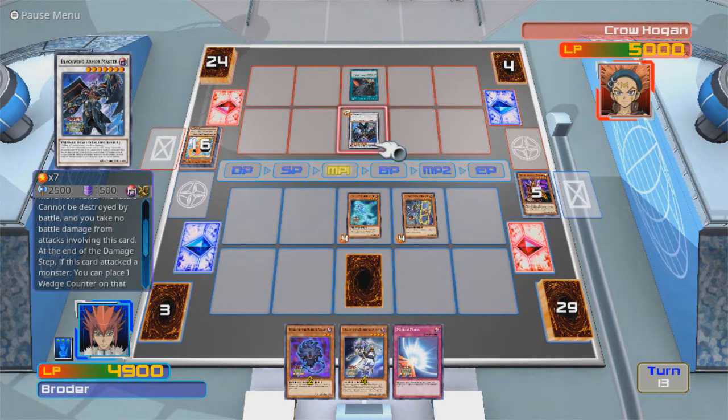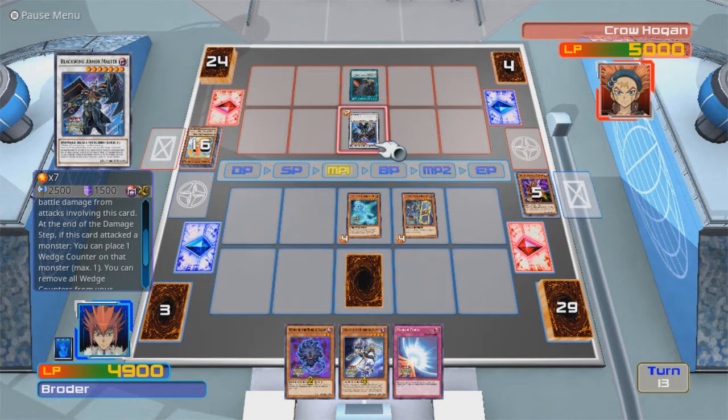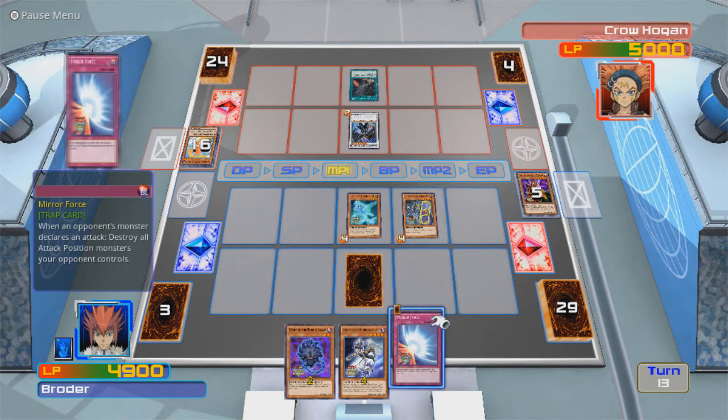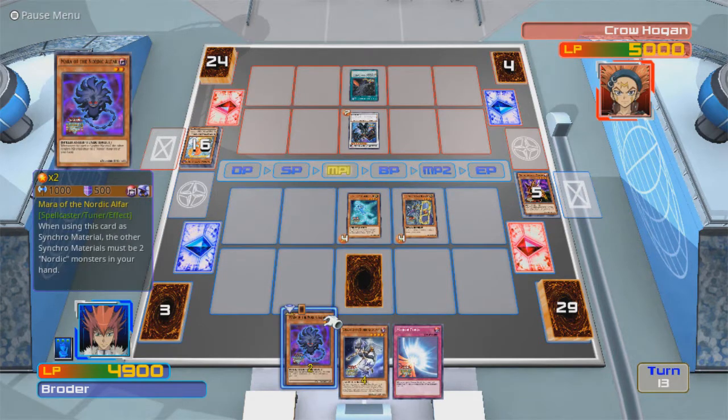If this card attacks a monster, you can place one wedge counter on that monster — maximum of one. You remove all wedge counters from your opponent's monsters. You attack and defense to those monsters — that wedge counter becomes zero until the end of this turn. I'm really glad I got Mirror Force now.